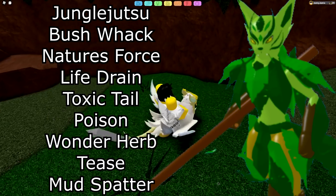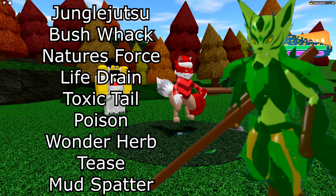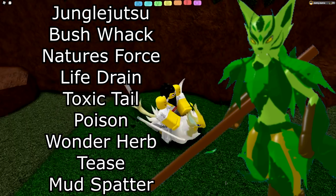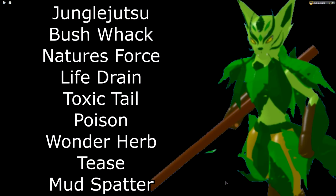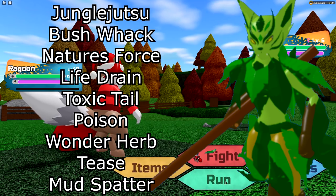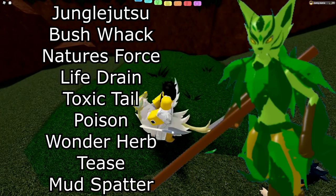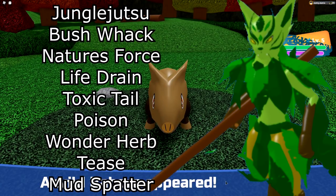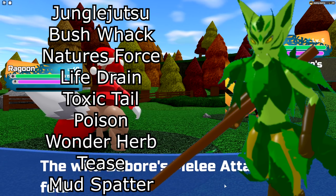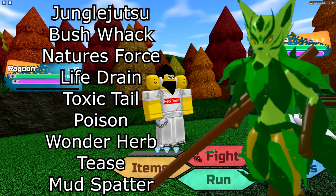For Tatab's last move slot, most people run Poison, including myself. You also have the option for Wonderherb or Tees, though I wouldn't really recommend Tees. You could also go for Mud Spatter, which has been in the game a while and many people use it for Seerunites, but Jungle Jutsu now hits Metal super effectively, so Mud Spatter isn't quite as useful — though it's still an option.